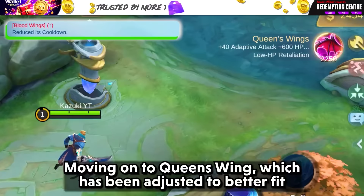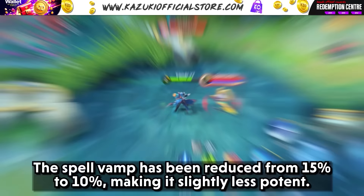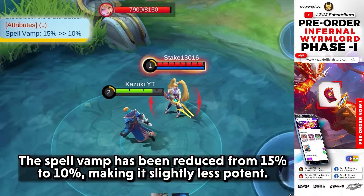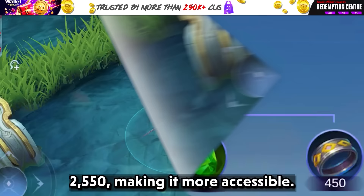Moving on to Queen's Ring, which has been adjusted to benefit the current equipment ecosystem. The spell vamp has been reduced from 15% to 10%, making it slightly less potent. But in good news, the cost has been reduced to 2,250 from 2,550, making it more accessible early on.